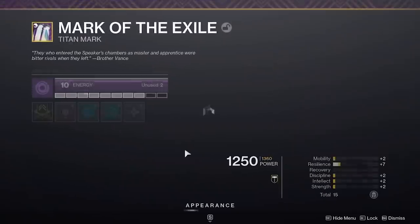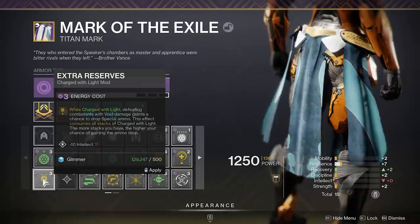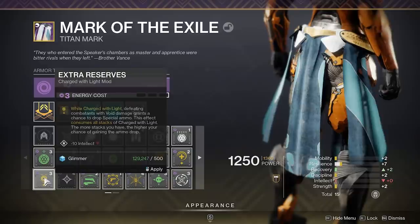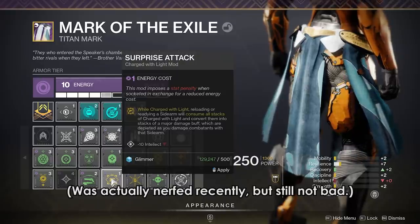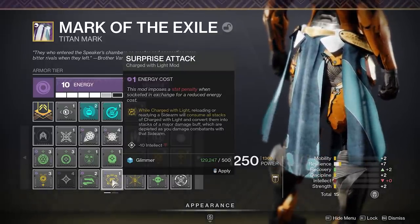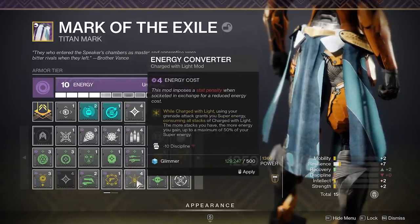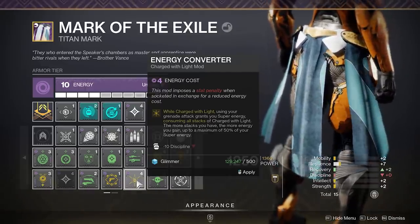The Void mods, besides Protective Light, aren't the best. Extra Reserves is ok, but when we have Special Finisher, it just feels redundant, especially given how much extra you need to invest. Surprise Attack is actually very strong, you just need to be very aware of your stack usage — you're gonna be doing so much overkill damage to regular targets, so make sure to utilize this on a target that will actually feel the effects by living for longer than 2 shots. Energy Converter, as we discussed earlier, is fun in a build dedicated to super energy, but it is useless after 50% super.